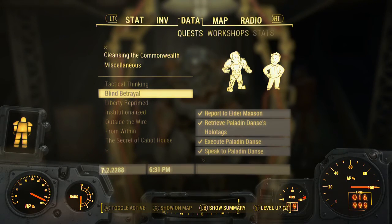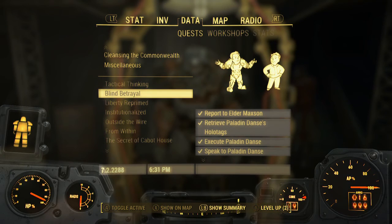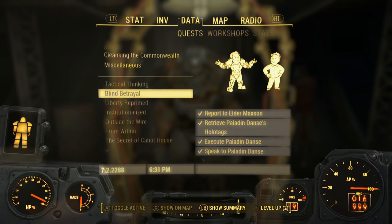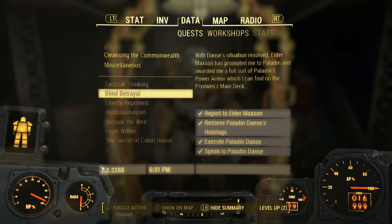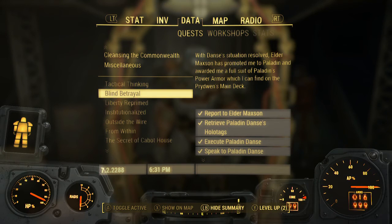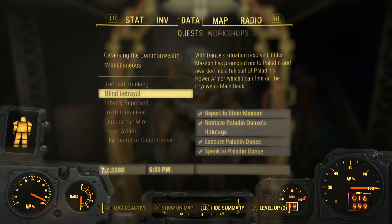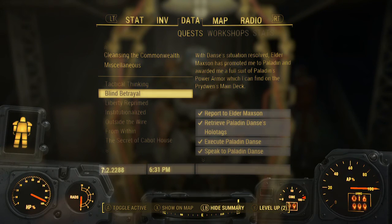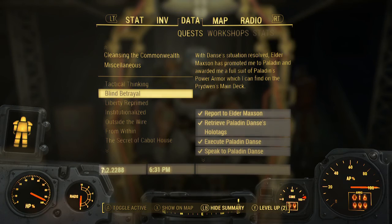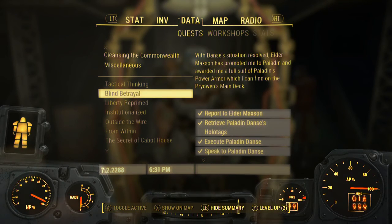If you kill him and receive his dog tags — or you might be able to spare him and still get his dog tags — you'll report to Elder Maxson. He'll tell you about Paladin Danse's power armor and that Proctor Ingram probably has it. It kind of gives you the illusion that it's down at the airport, but it's actually on the Prydwen's main deck.